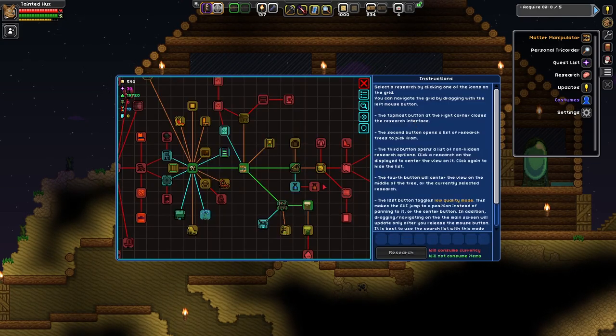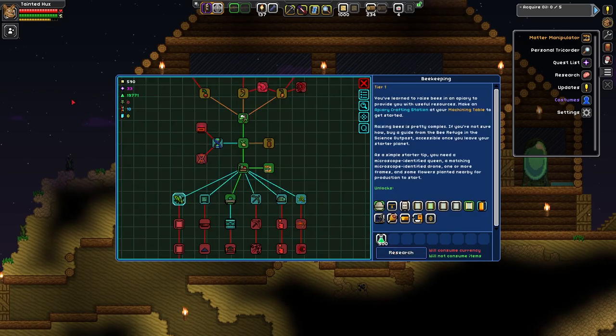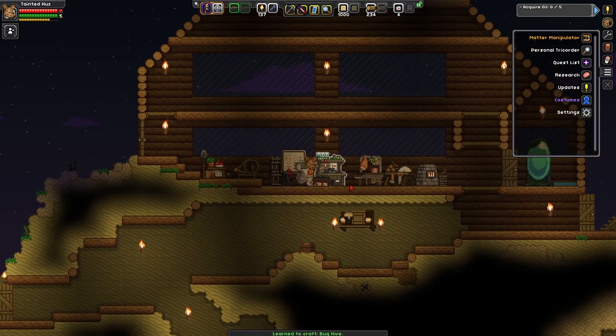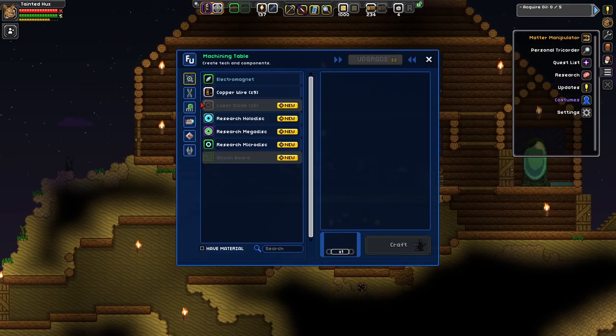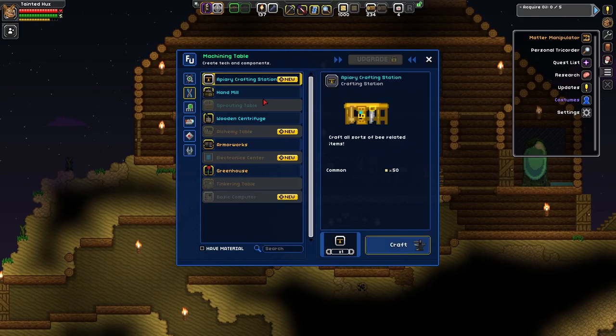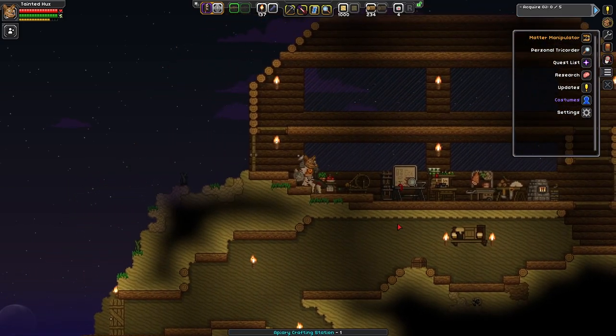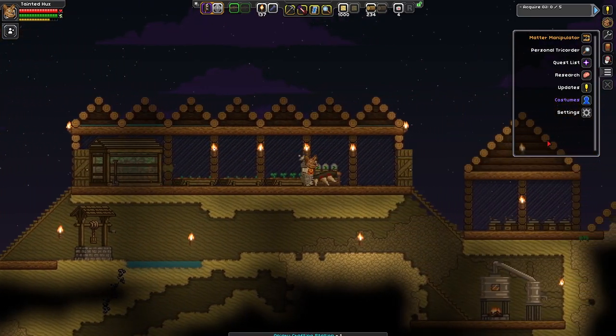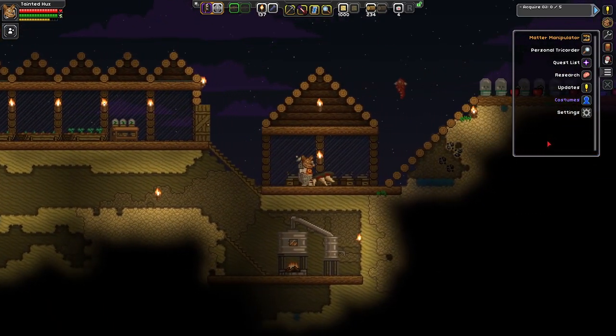I want to go bee making. Apparently Redvenge points out that you can actually extract queens for genes. Beekeeping is 500 research — we've currently got almost 20,000. This unlocks all the bee various things. We'll need a beearium, which is from the APA crafting station — all it needs is timber. I think the bees are going to go over to the right somewhere; we're only going to have a couple of hives just so we can get some genes on the go.